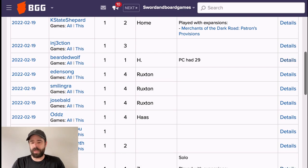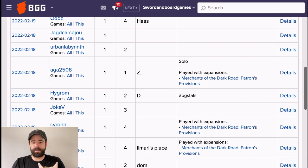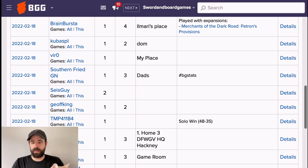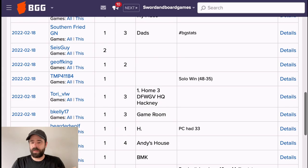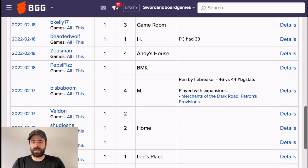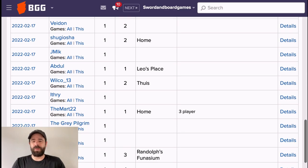Some people list all their expansions — this player is using the Kickstarter goodies. Looking further, there's a four-player game where everyone did really well; it looks like there's a tiebreaker situation, with one player winning via tiebreaker. They also played with Patrons and Provisions. Let's go through one more — Leo's Place played at home; I don't even think I put a location for mine.